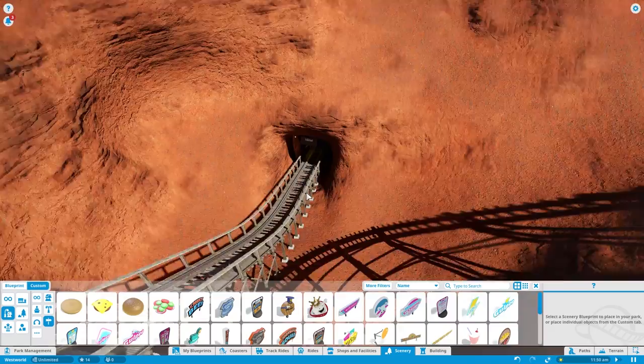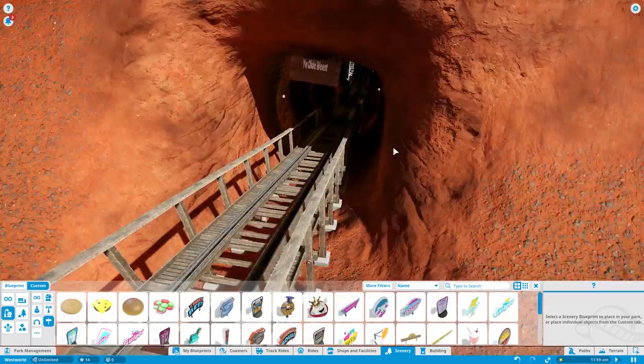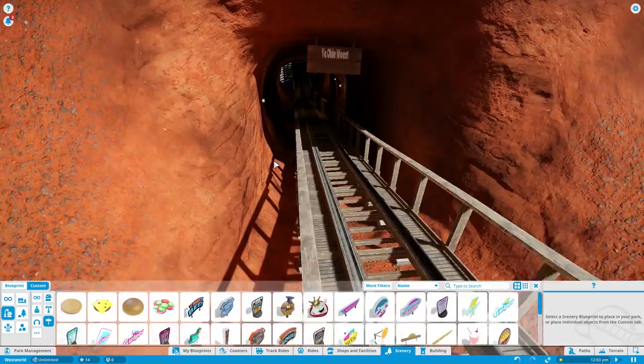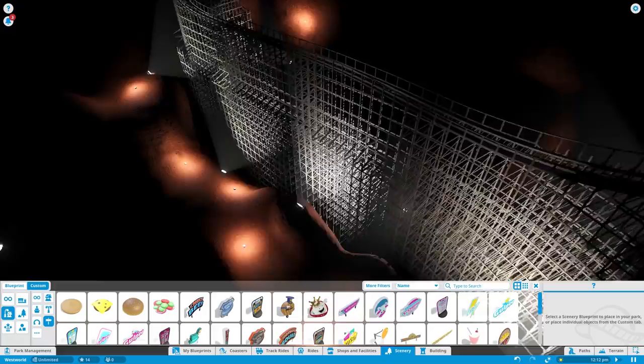I just spent about 20 minutes trying to make an entrance with wooden pillars — like tunnel supports for the tunnel in the old west style — and it was not working out. So I just wasted 20 minutes building nothing. We're going to skip that for now. We'll go back to the inside and decorate the interior because the tunnels aren't done — they're being stubborn.